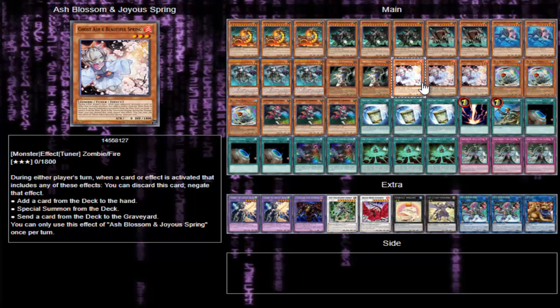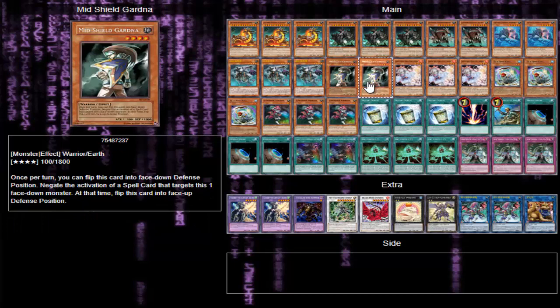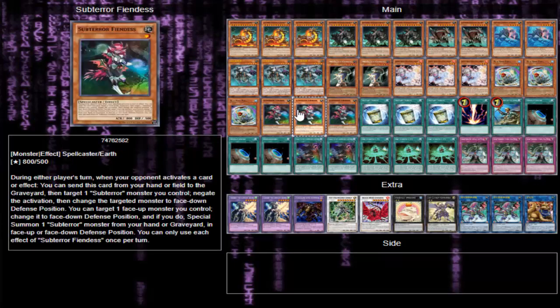Three Ash Blossom just to stop the searching other decks do. Three Flip Flop Frog for the same purpose as Mid Shield Gardner.